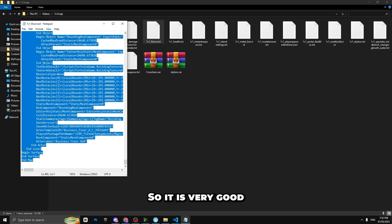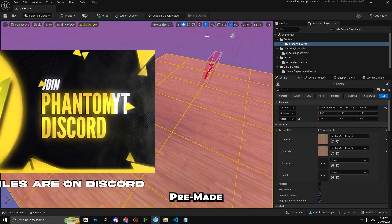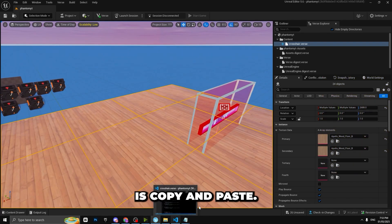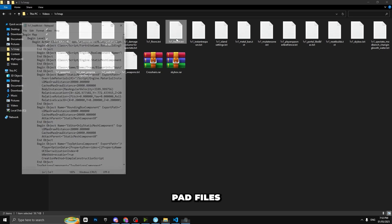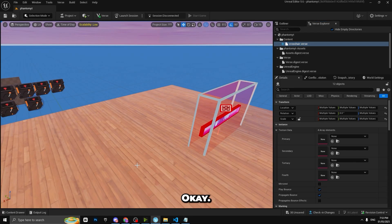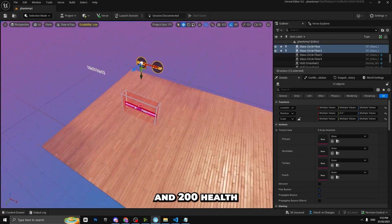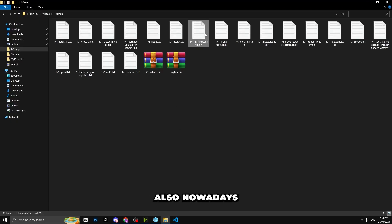The next part is the floors file. This is great because everything is already set up for you — you don't need to worry about anything. Just copy and paste. Close the other notepad files as you go. Then we have the health one, which shows 185 and 200 health values. Close that notepad file as well.